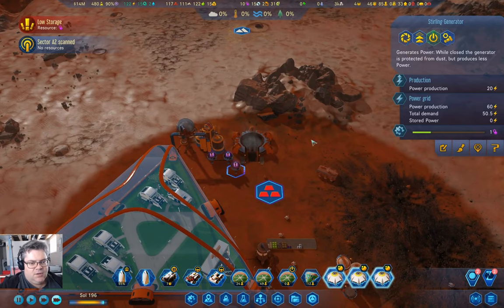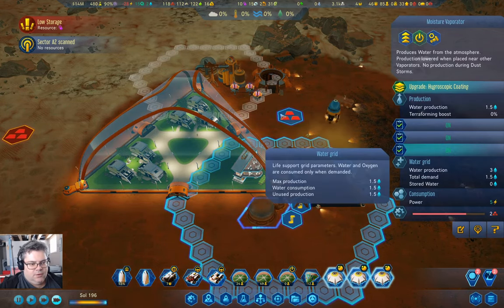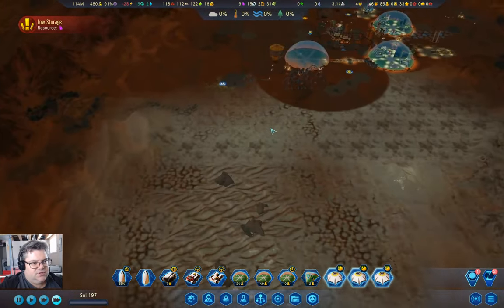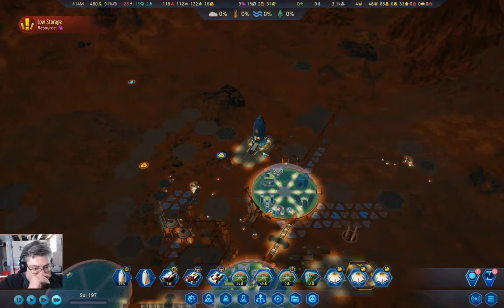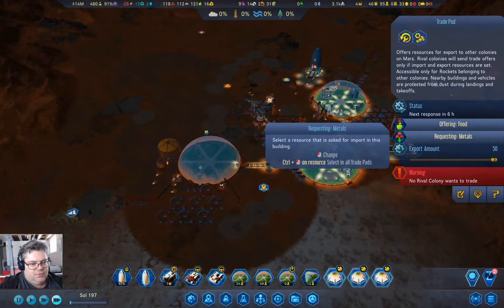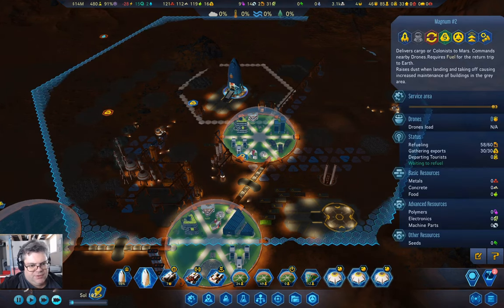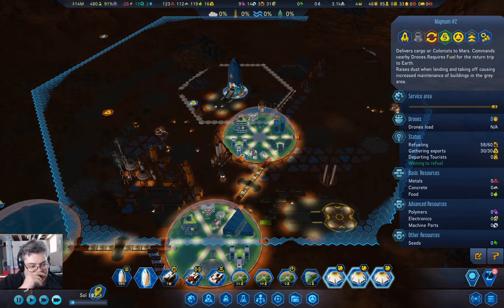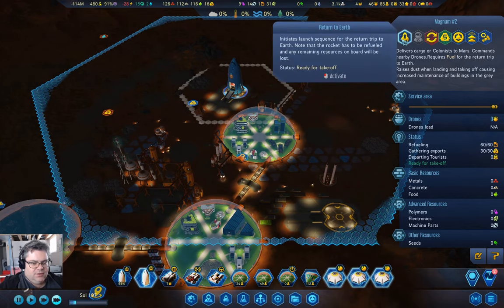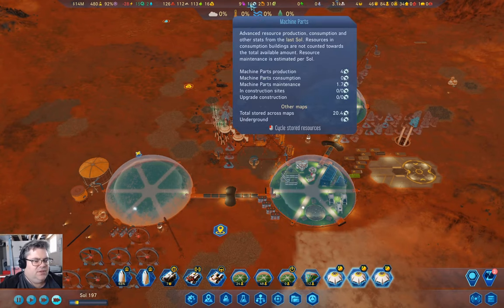Down here we have sufficient power and an oversupply of water. Metals is going up. This guy needs two more fuel and then I can send it back to Earth — launch. I'm doing that so I'll get resources and be able to pick up some of these if I need to.